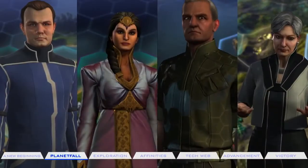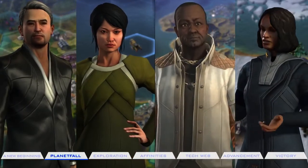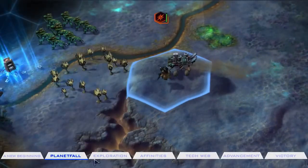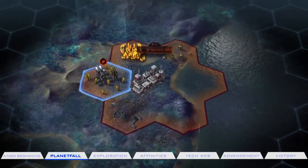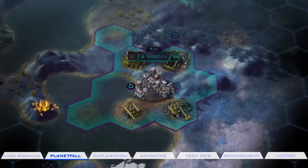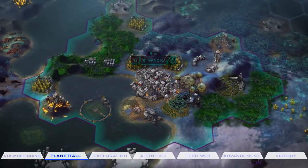There are eight expedition sponsors to choose from, each with its own cultural identity and distinct advantages. Once you make Planetfall, carefully evaluate the resources available in your landing area and settle in. This will be your capital, from which you can chart a course for development. You must prioritize between food, production, culture, science, and energy.